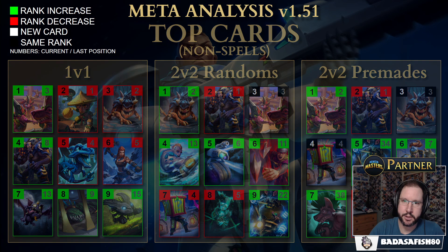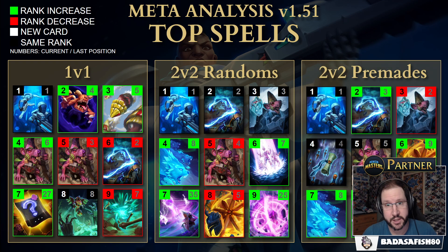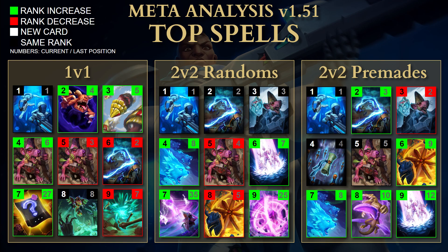Now let's look at spells separately — if you're trying to think about what removal spells to use in your deck, this should answer that for you. Again, Rapid Response Reserves is top and still the top spell in all three game modes. Expect that to change with the nerf. It's such a versatile card it just goes into any deck, which is why we see it everywhere. In solos, RRR is first and Morgul's Mark is second — but RRR was played almost three times as much as Morgul's Mark, showing how dominant it is.